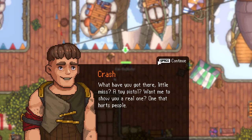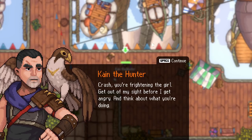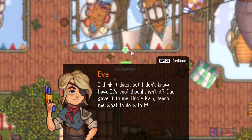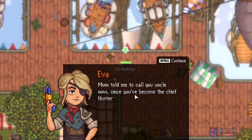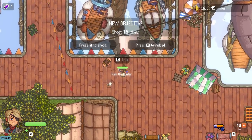What do you got there, little Mr. Toy Pistol? Want me to show you a real one? One that hurts people? Crash, you're frightening the girl. Get out of my sight. Forgive my comrade, Eva — he is a fool, a sick man. Don't waste your bullets on him. I think it does shoot, but I don't know how. It's cool, though — Dad gave it to me. Uncle Kane, teach me what to do with it. Since when have I been uncle? Mom told me to call you uncle now since you became Chief Hunter.